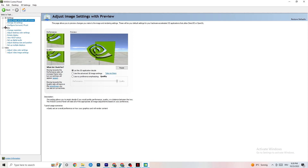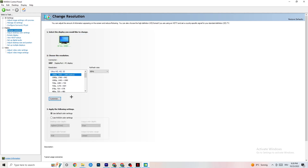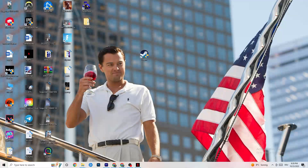Also in the NVIDIA Control Panel, go to Display, then Change Resolution. Make sure your monitor is using the same resolution as your in-game resolution. If your game is set to 1920 by 1080, set this to 1920 by 1080 as well using the Customize option. Once finished, close the NVIDIA Control Panel.